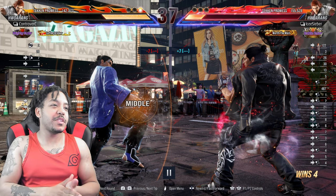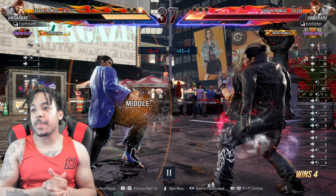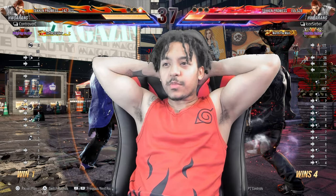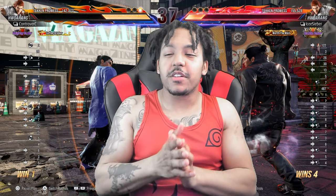That's just a small example of how to get some health back. There's a combo into wall ender — if you don't have one, get the health back. That's something simple I did during the match. I just wanted to show a visual that way it might help you better.